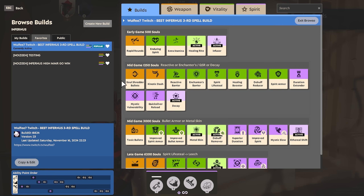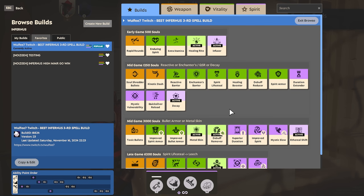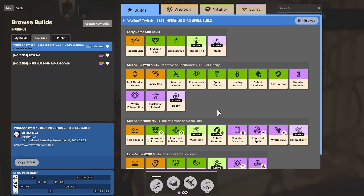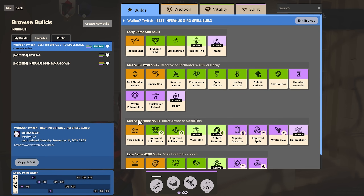For the 1250 items, he always goes Soul Shredder Bullets and Kinetic Dash, and then he flexes depending on what the enemy team is doing. He likes to go either Reactive Barrier or Enchanter's Barrier, then he goes Spirit Lifesteal into Healing Booster, and then goes for Duration Extender to just extend the burn, the Flame Dash, the Infuser — everything that can be extended. The first 3k item we get is Toxic Bullets, because it's just core on Infernus.